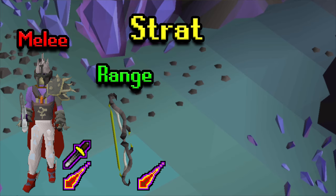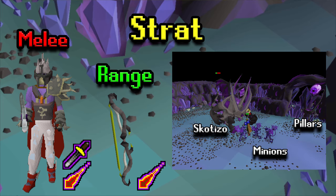When killing Skotizo, there are really three things of note in the fight. The first is Skotizo itself. The second are his minions that spawn about halfway through — they really don't deal much damage, so I don't even pay attention to them. Third, and most importantly, are the Pillars. Those will spawn on the four directional sides of the room and you'll have to go around and kill them. They are one-hit if you have an Arclight, which is why the Arclight is so good here. Without it, you'd have to use something like a Blowpipe or bring a switch or two, which makes the process so much longer.